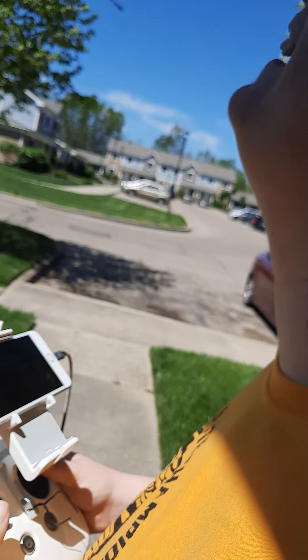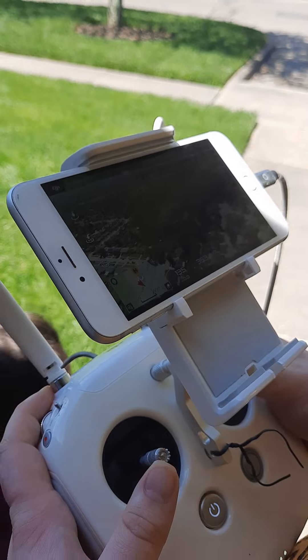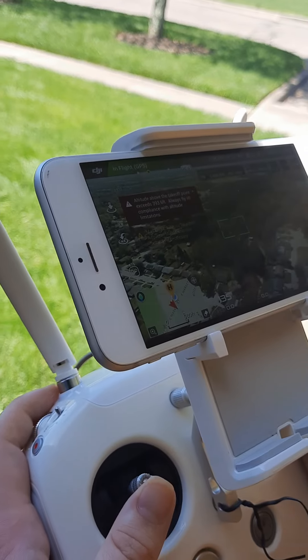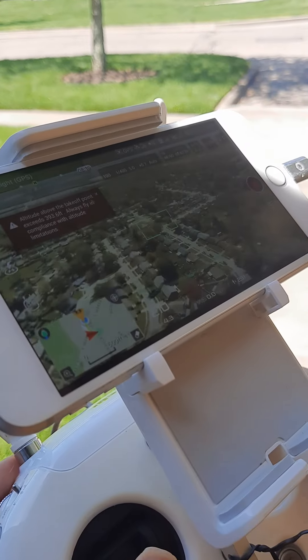Come here in the shade so you can see your screen a little better. You're supposed to keep visual contact with it. I got mud on my hand, Daddy. You did, didn't you? There, I got it. You're at 400 feet now. Spin it around — let go of your controls for a second.